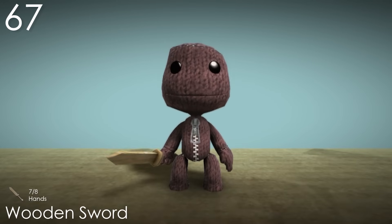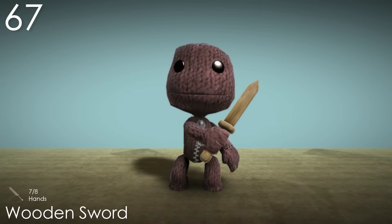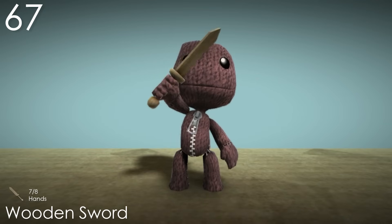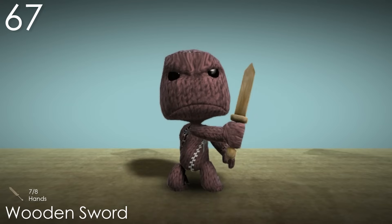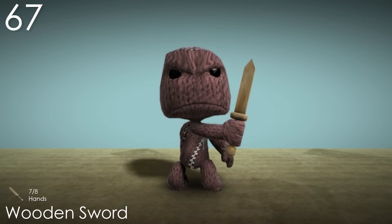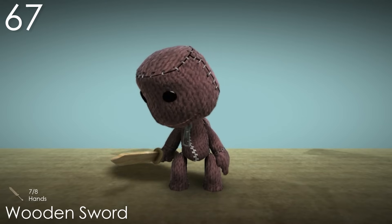Number 67: Wooden Sword. Seeing Sackboy holding a weapon like this is just cool, and here it's been stylised perfectly for LBP. It's quite funny how thick and short the blade is — it really just makes it look like a toy, which looks very natural in Sackboy's hand. The whole thing being made out of wood just completes it, as I couldn't really imagine a sword with these proportions being made of anything else.